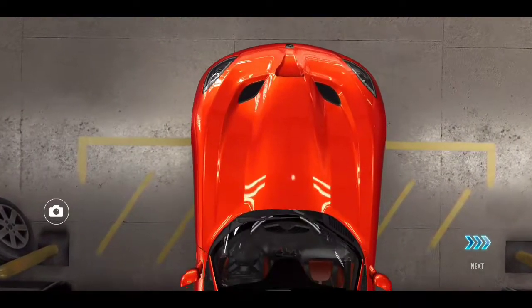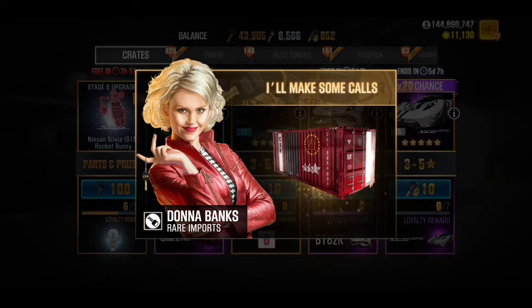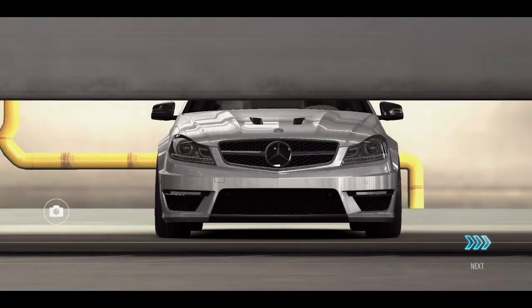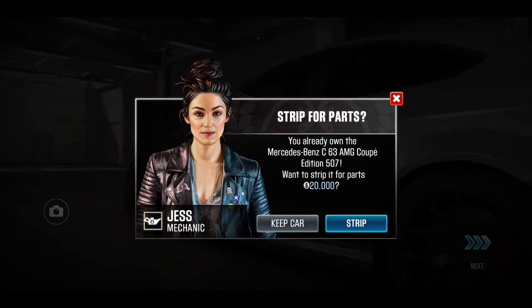They keep giving me three-star cars. I want a five-star BT62R, that's what I'm looking for. Now we're on to the last crate. This is the crate I'll buy to get the BT62R in the loyalty reward, but in the normal crate I got another three-star car which is the Mercedes-Benz AMG 63 Black Series.